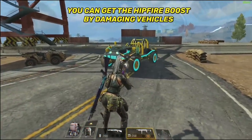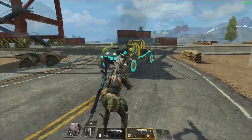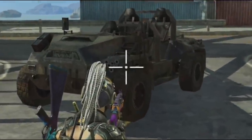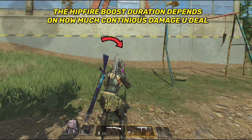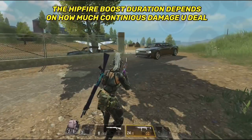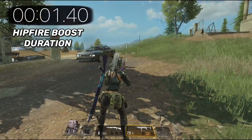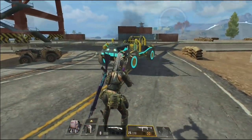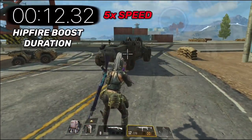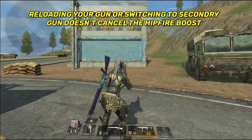There are three things to know about the legendary Hipfire Boost mod perk. First, you don't have to damage enemies to get the boost — shooting anything that takes damage, like vehicles, will also trigger it. Second, the boost is temporary and scales with how much damage you deal: one shot on a car lasted less than 2 seconds, while a full mag on a vehicle lasted almost a minute. Third, reloading or switching guns while having the boost does not cancel it.